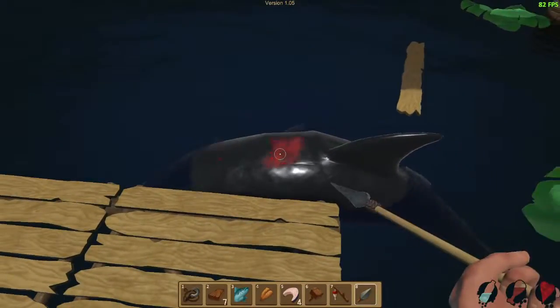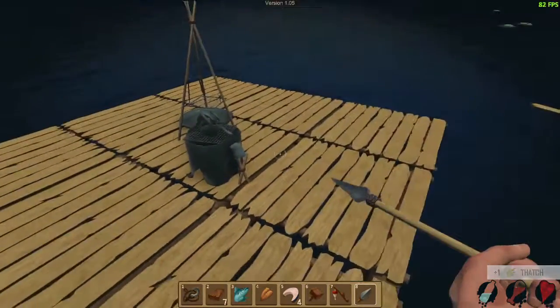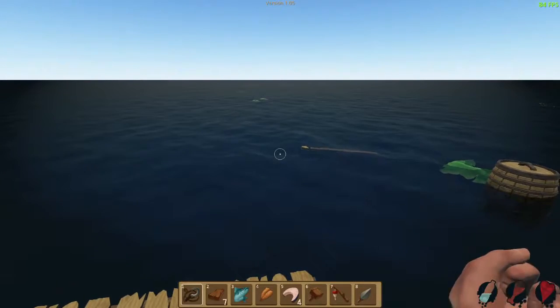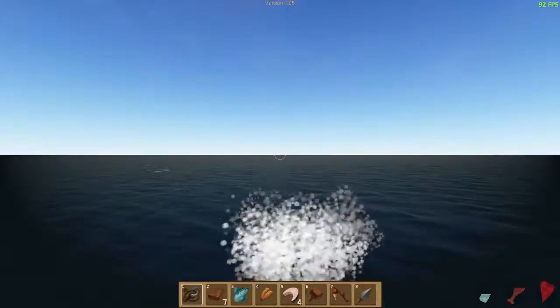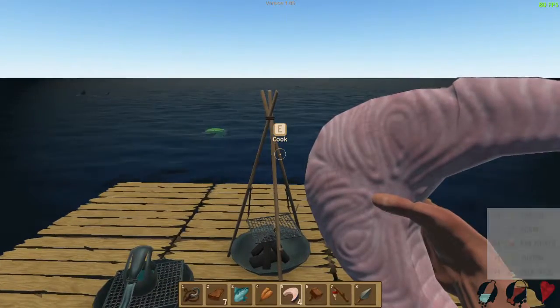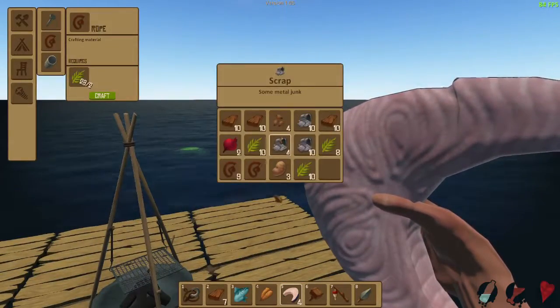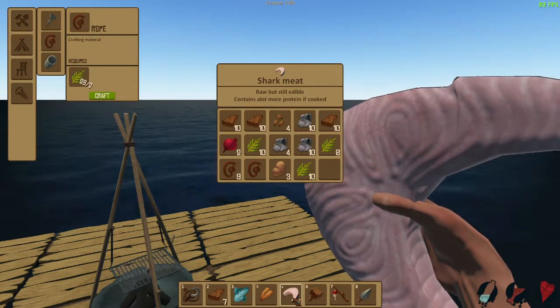I hit him another time and he's sinking in the ocean. I think he was dead and floating. I wonder if I could have done something with him. Wait a minute — what is this? Raw but still edible: shark meat! So I can collect shark meat off of the shark. That makes a lot of sense. You have some really cool emojis, Spartan Chaos — those are pretty neat.